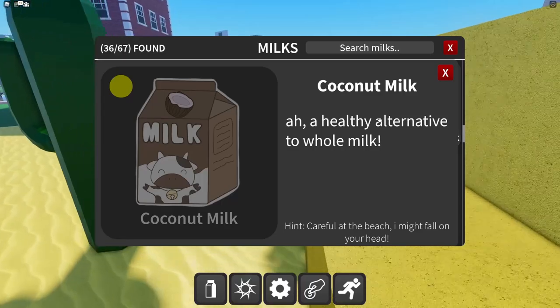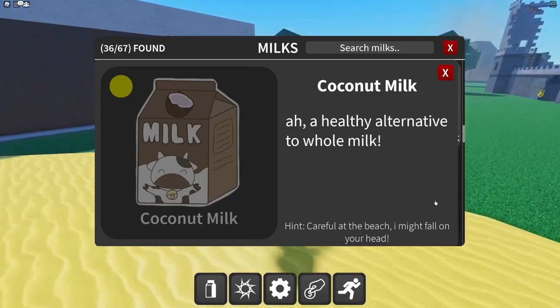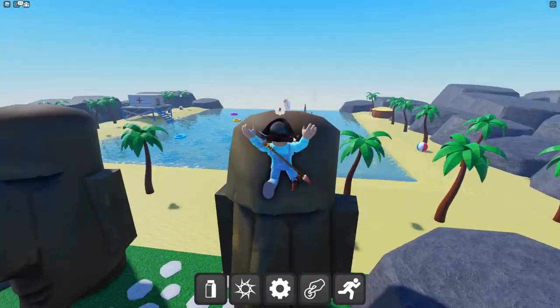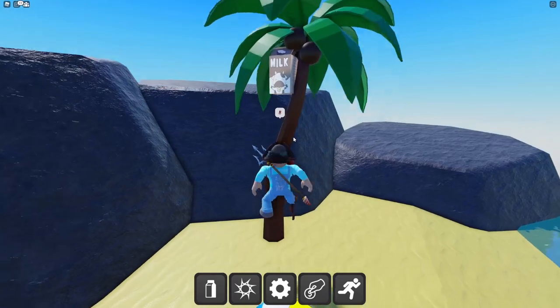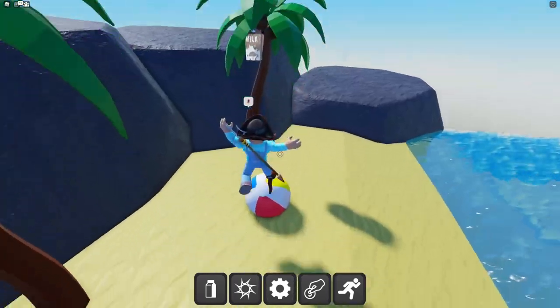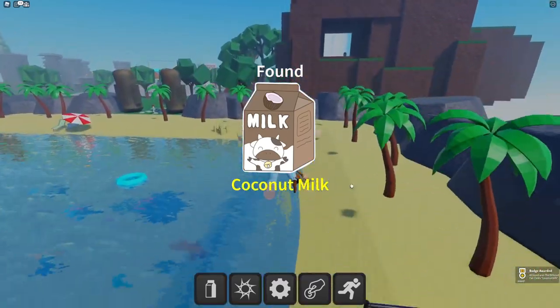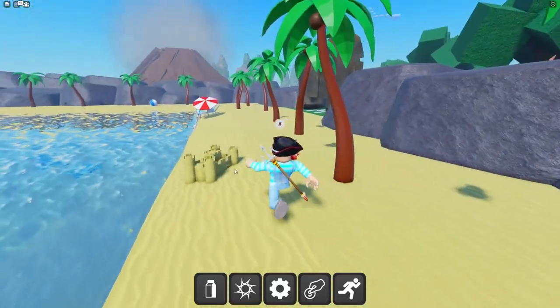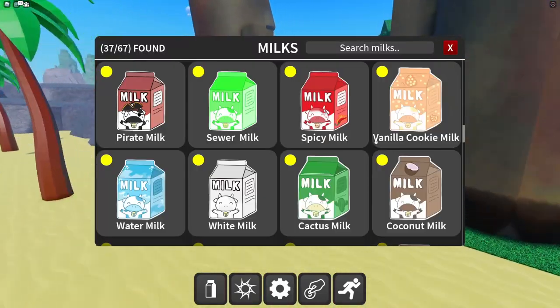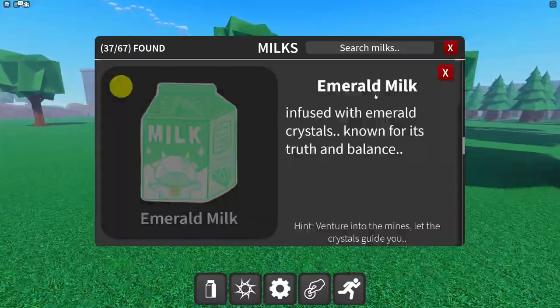Coconut milk — the alternative to whole milk. The hint says 'careful at the beach, I might fall on your head.' Swing, swing, jump — got the coconut milk! I actually got a badge for that one. We're at 37 of 67 — only 30 more milks to go.